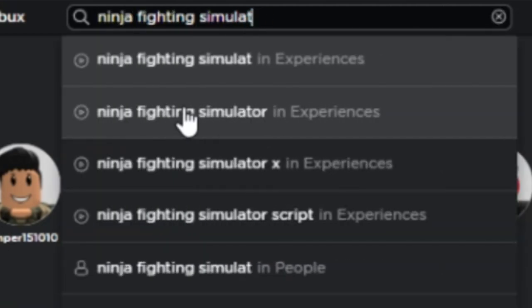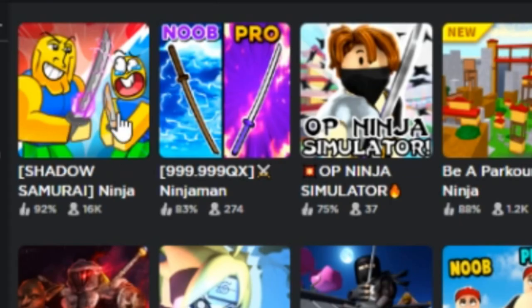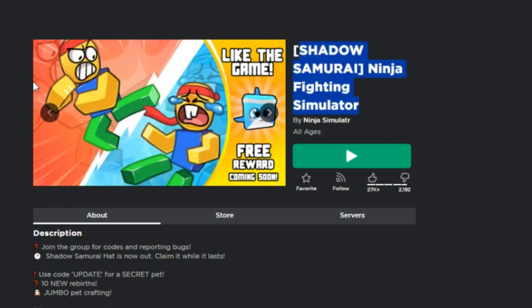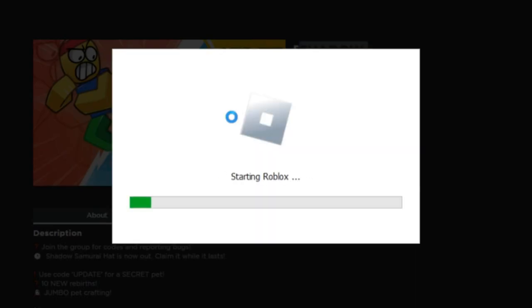Search the Ninja Fighting Simulator game — this game has new free limited UGC items. Make sure to hurry to get these free UGC items. The link to this game is in the description.